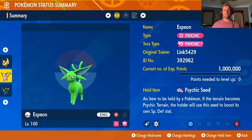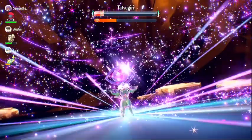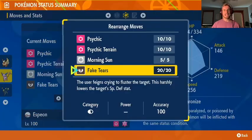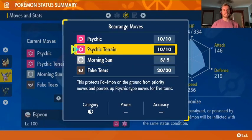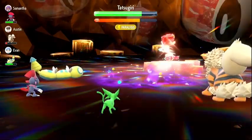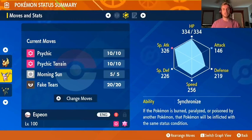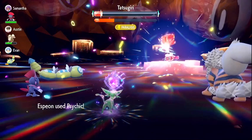Next up is the first of the Johto duo of Eeveelutions, and that is Espeon. Following in the trend of glass cannon evolutions, Espeon tends to also be fragile, so we spent our EV spread once again to give Espeon some extra bulk to stay on the field in Tera Raids. Espeon is our second Fake Tears user of the list. Morning Sun provides the recovery for this build. Psychic Terrain activates Espeon's held item, the Psychic Seed, boosting its special defense. In addition to this, Psychic Terrain will also power up the Psychic type moves of Espeon and its allies. Thanks to Fake Tears and Psychic Terrain, Espeon hits for huge damage with Psychic. We use the Synchronize ability to inflict a raid Pokémon with any status conditions that it puts on Espeon, but you could also give your Espeon the Magic Bounce ability to reflect any status-affecting moves back to the raid Pokémon.